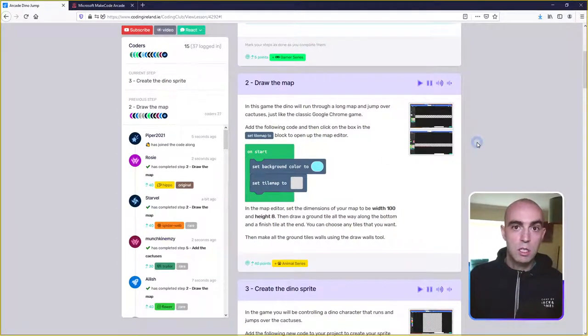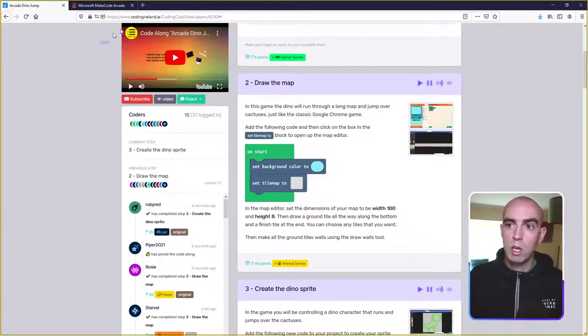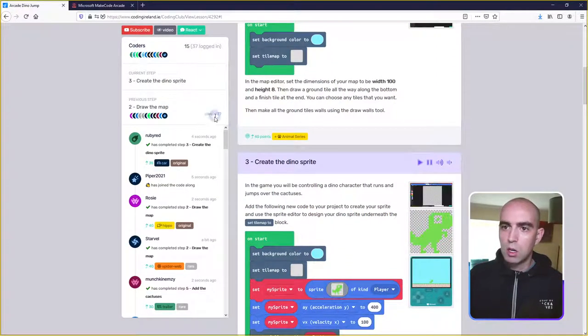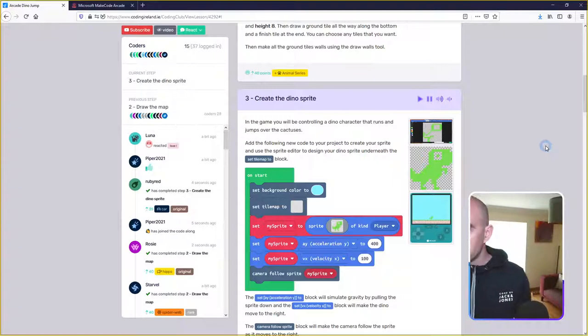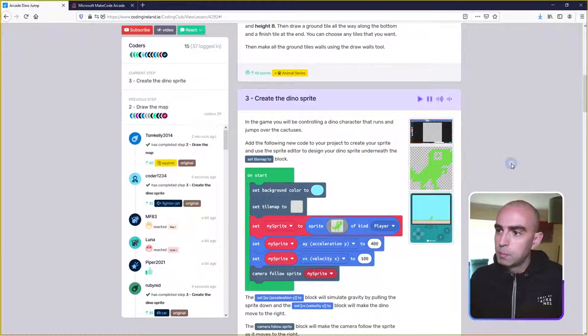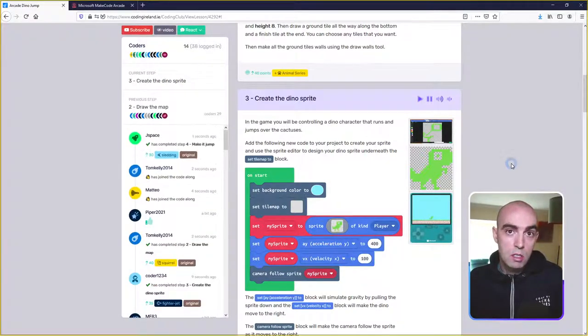All the instructions are on the screen with all the information you need to make the project, and the projects stay up so you have all day or whenever you want to finish. At the end of our broadcast we'll put the video up in the YouTube box so you can watch it back. In the next step we're going to design our dino sprite — the actual character that's going to run through our map.